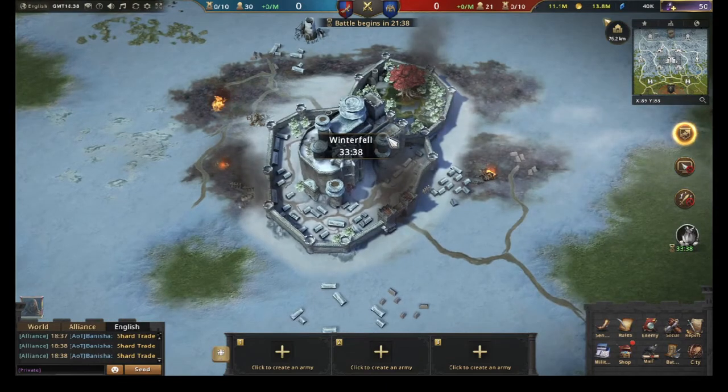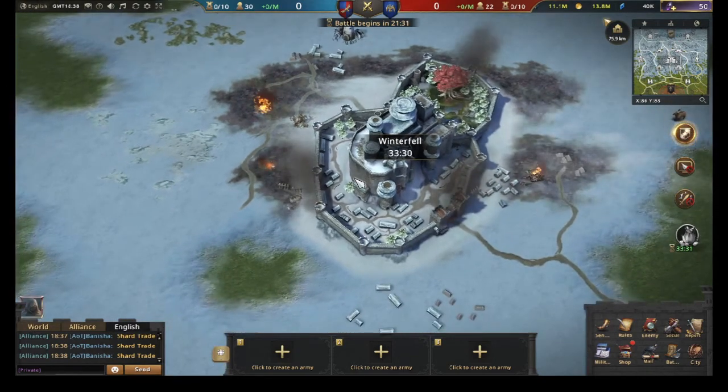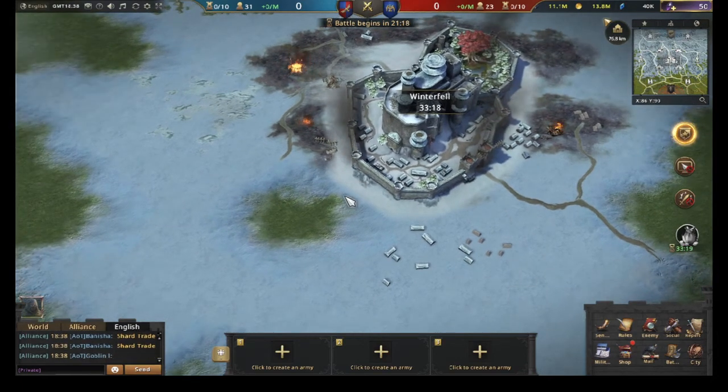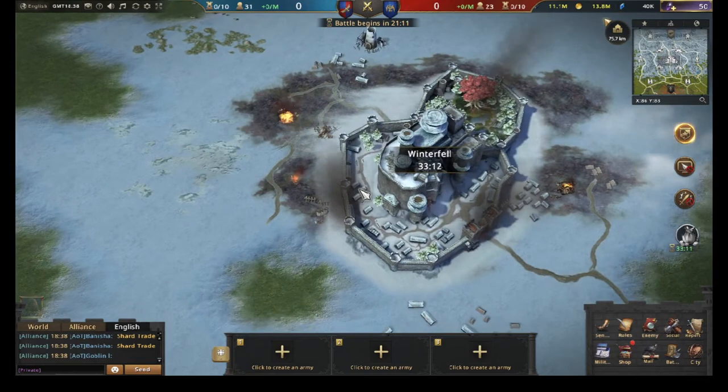At Winterfell, a chest or resource pack will drop — the first one gives 4k points, the second gives 5k, the third gives 6k, and it keeps increasing by 1k points for each subsequent chest. If a chest doesn't get delivered in, it stays spawned on the field until it is delivered. Once it is delivered in, it takes about 3 to 5 minutes for a new chest to respawn.